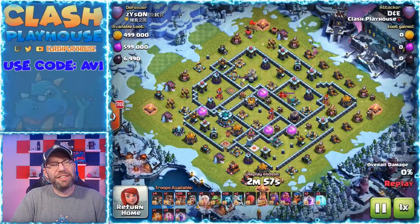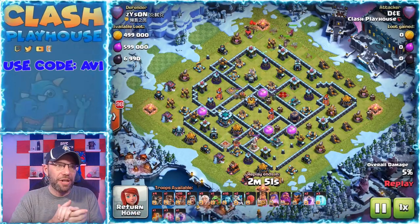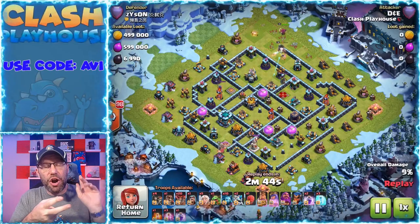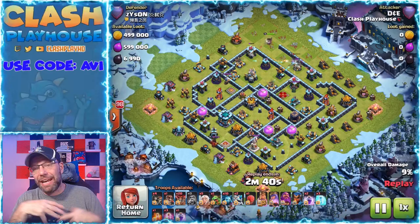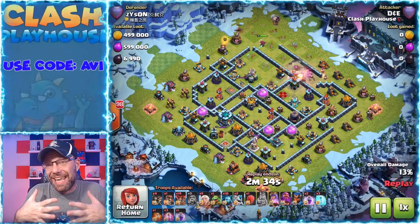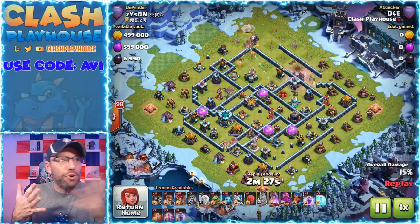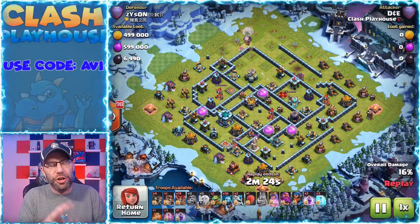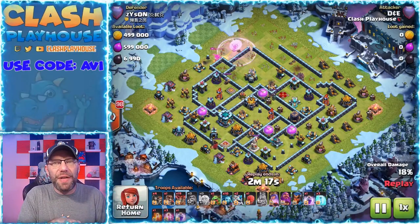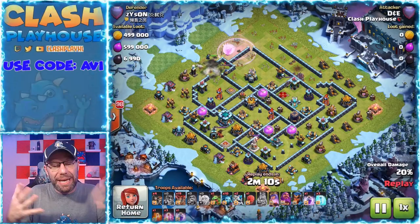Let's talk about what your objectives are with a Queen Charge Lalo. The things you'd like to focus on before you release your Lalo are: taking care of the opposing queen, the opposing royal champ, the clan castle troops, and getting rid of scatter shots. Those are the things that could potentially destroy your Lalo. Of course, if you can take care of any air-targeting defenses — ADs, archer towers, wizard towers, scattershots — anything that can target your loons is good. The archer queen, royal champ, and CC are things that shoot at your loons and your loons will not go after, so it's free picking for those units.